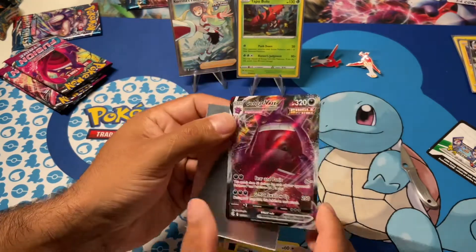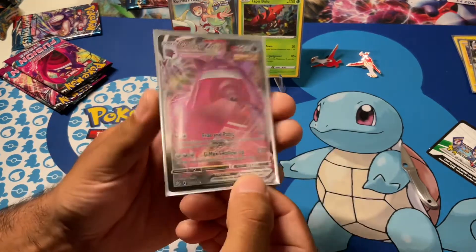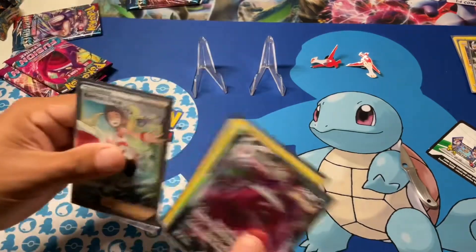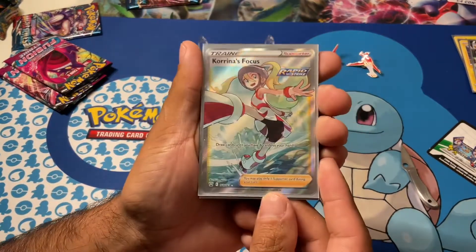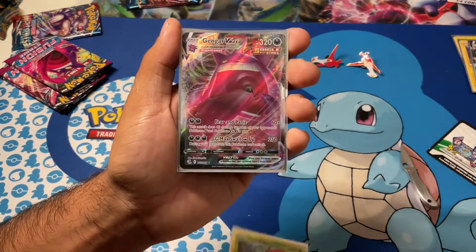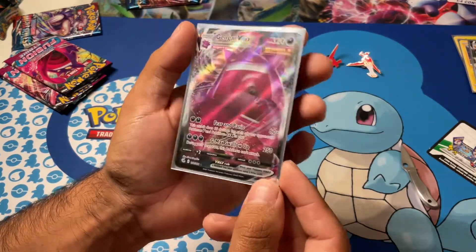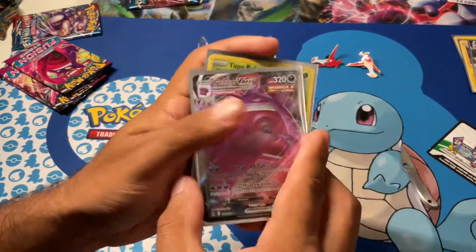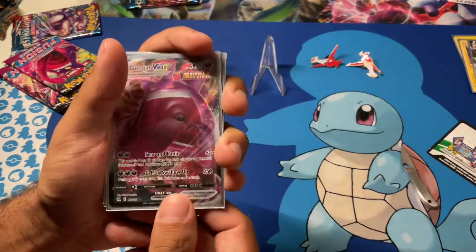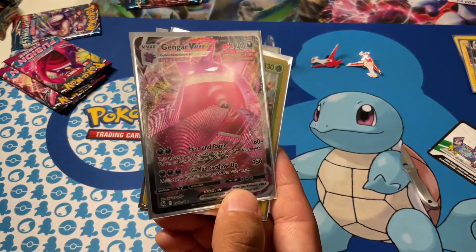Is this the regular or the alternate? This is the regular — we still need the alternate one. So to recap our hits: we got Karina's Focus, we got a Tapu Bulu, and the Gengar VMAX. Nice. If you guys made it this far, don't forget to comment, like, and subscribe. We have a lot more content coming. Our channel is brand new. Hope you guys enjoyed this video and have a great day. See you guys on the next one.